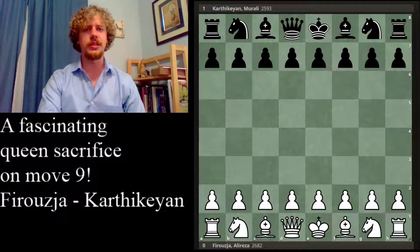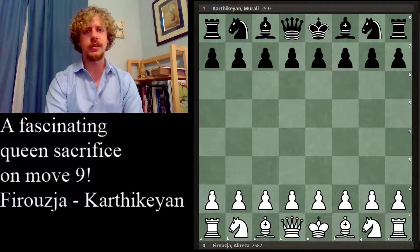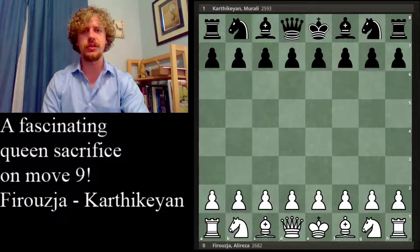What I found interesting about this game is that Karthikayan sacrificed his queen extremely early in the game for just two minor pieces, which is not what people would classically consider full compensation for a nine-point piece — the queen, or some say ten — but black obtained a very nice position. I wanted to explain my perspective on the counterplay and compensation that black obtained, and then examine the great technique that Karthikayan demonstrated from move nine to the end of the game with a full point for black.